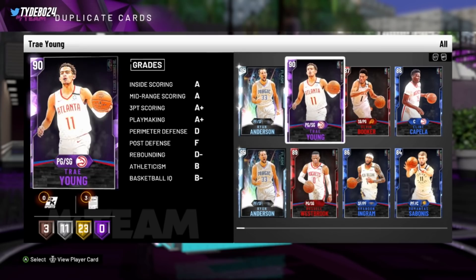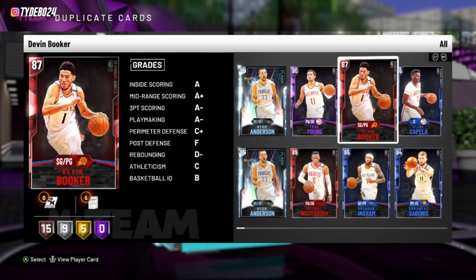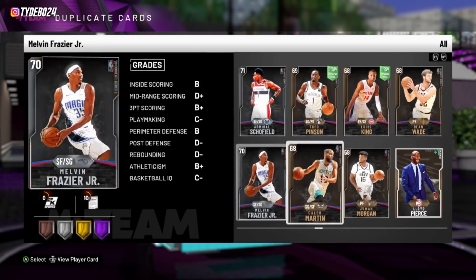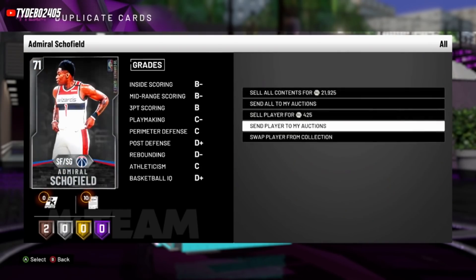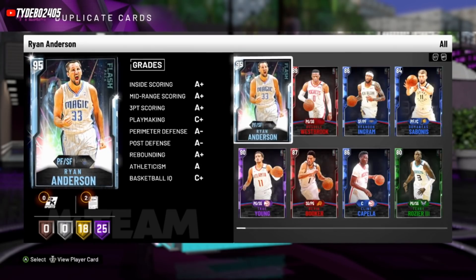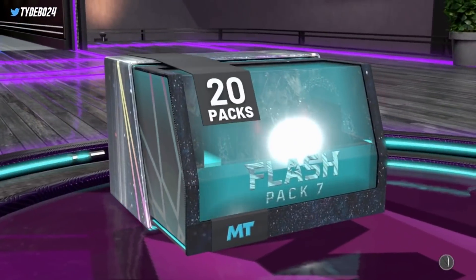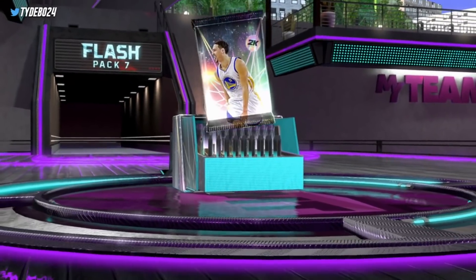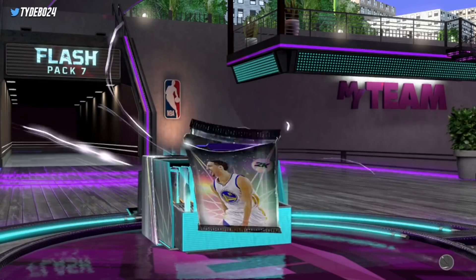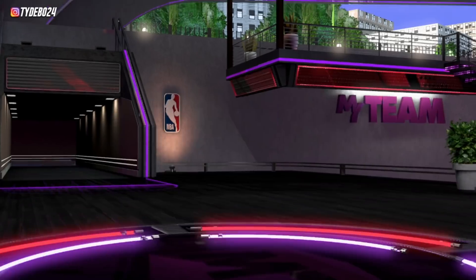So in that whole box we pulled three Ryan Andersons and one Trae Young. The Trae Young's not worth anything, Ryan Anderson's not gonna be worth anything, so in that pack itself we probably pulled maybe 40k MT back — and that's if you sell everything. By quick selling stuff you're not gonna make even that much. If you do pull one of the opals or pink diamonds you're probably gonna make it back. The worst card in my opinion is Dirk, because his release is always not upper echelon and he's never very good on defense, and he doesn't have good dribble sigs so he just feels clunky.